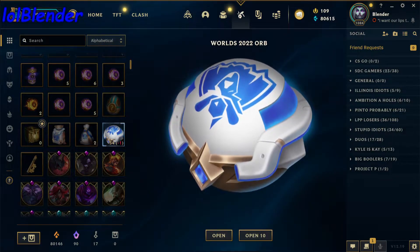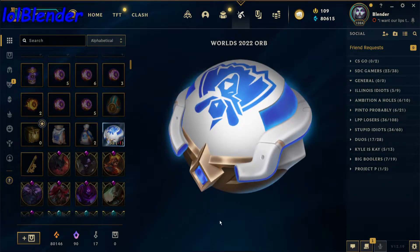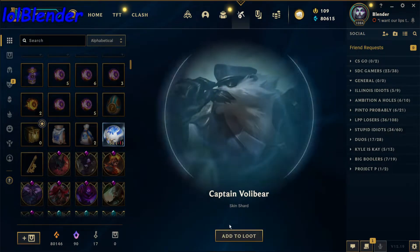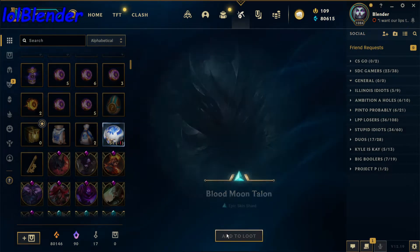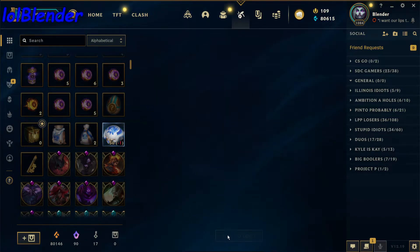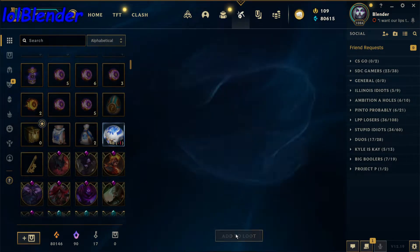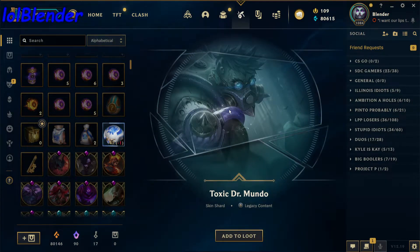Alright, number one: Battle Queen Rel — not bad. Epic skin. Lord Darius, one of the OG Darius skins, love that. Captain Volibear. Blood Moon Talon, really good Talon skin. Super Teemo, not bad. Aviator Aurelion Sol. Snow Moon Kayne, really really cool skin, love Kayne.